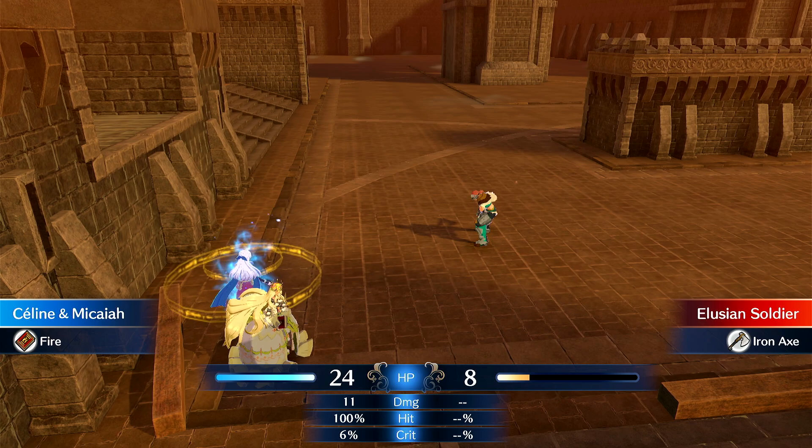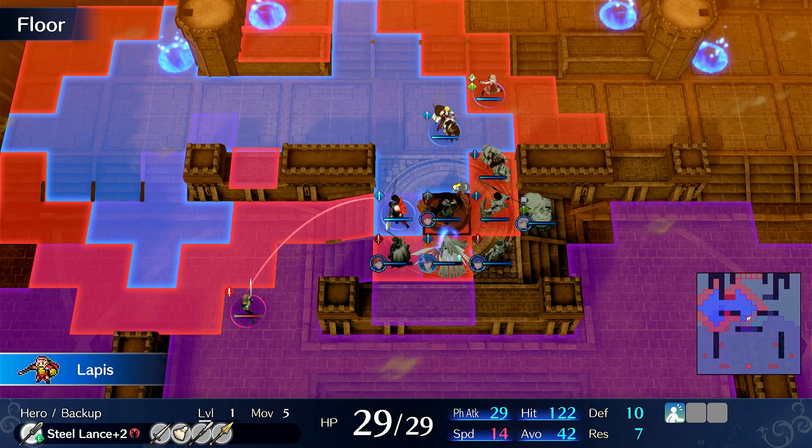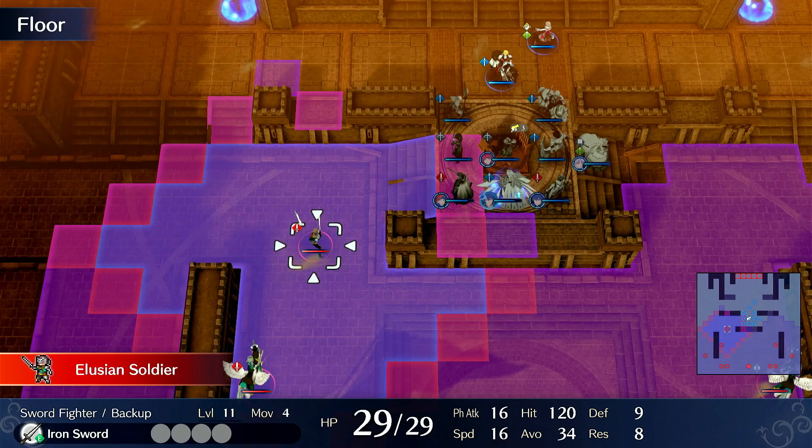Then we can last hit this guy, just get rid of him. 16 speed, doubles, 16 damage, 10 defense — you're fine. I was just making sure no one dies. I could body block with Amber if I had to.